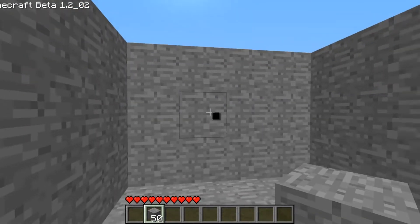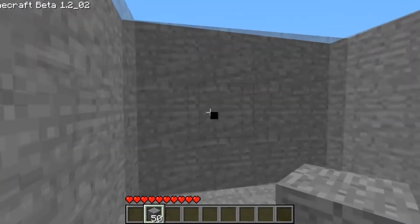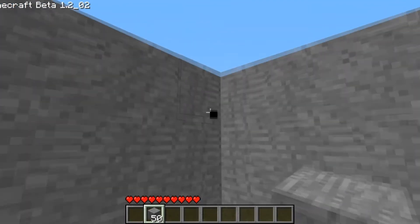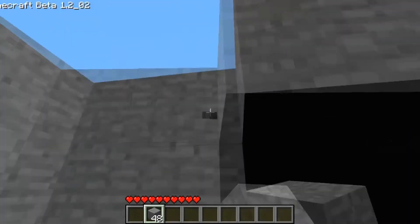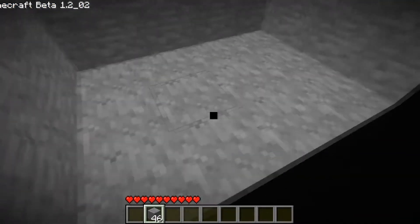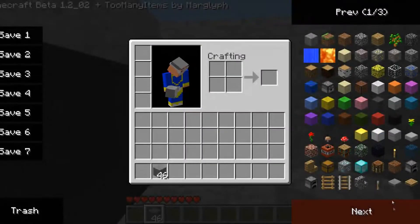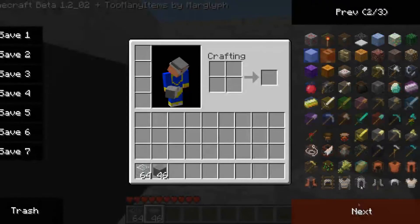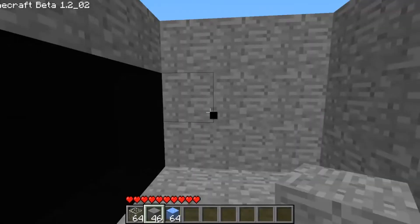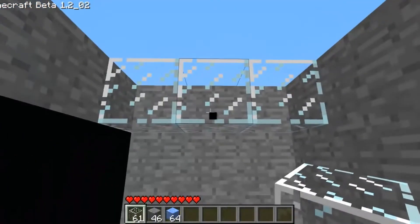I'm just going to be showing you a problem I've actually found with it, and I'm not sure if they're going to be fixing it. It's actually a lighting problem — when you place any bricks, the light just doesn't work above the height limit. So it would limit your structures to glass and ice as the roof. With glass it works perfectly fine, and same with ice.